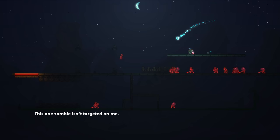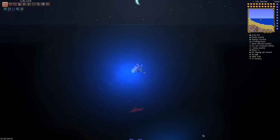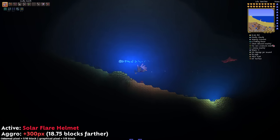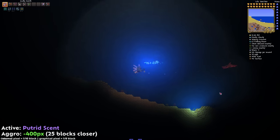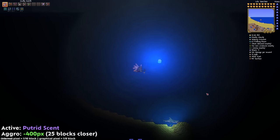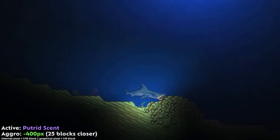Basically, enemies will only target the player from a certain distance. What aggro does is change the distance that enemies see you from. If you have plus 300 aggro, say from a solar flare helmet, enemies will be able to see you from 300 internal pixels farther, or around 18.75 blocks. Inversely, equipping a putrid scent, which reduces your aggro by 400, will make it so enemies must be 400 internal pixels — or 25 blocks — closer than normal to see you.